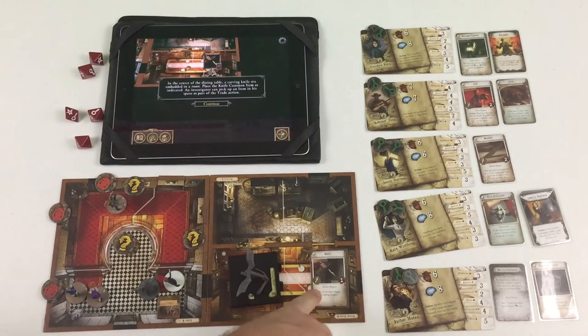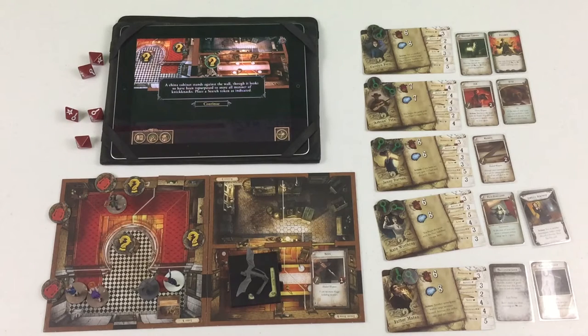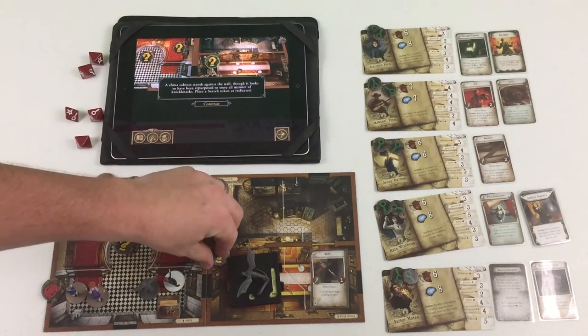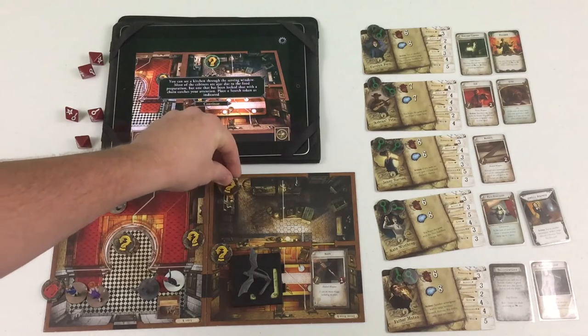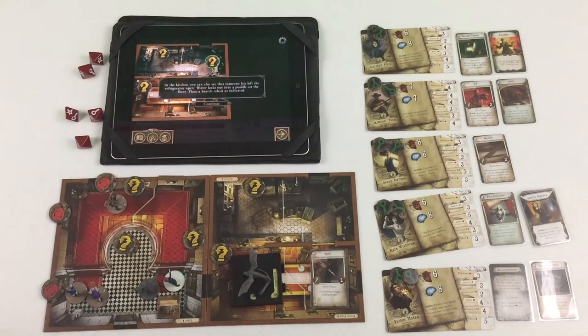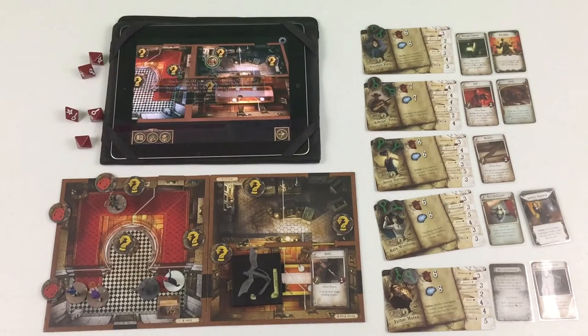Still setting up the room — in the center of the dining table a carving knife sits embedded in a roast. Place the knife as a common item. It is a melee bladed weapon with one base damage. A china cabinet stands against the wall repurposed to store knickknacks. You can see a kitchen through the serving window; most cabinets are ajar but one has been locked shut with a chain. Also in the kitchen, someone has left a refrigerator open — water leaks out into a puddle on the floor.